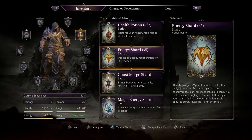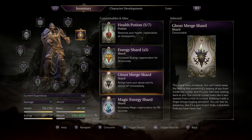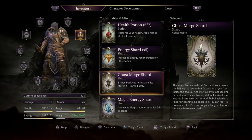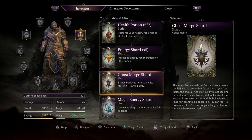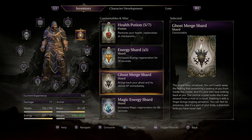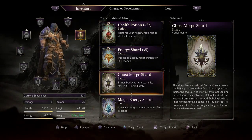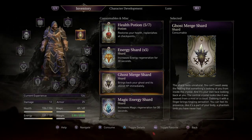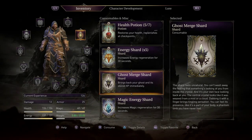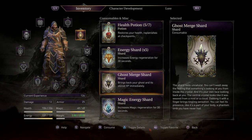Energy shard — energy is about to burst when it's full. For a short period, the consumer feels an increased influx of energy, so I get faster energy probably. Ghost merge shard — the shard feels unnatural, you can't wash away the feeling that someone's looking at you from inside the crystal, and it's your own face looking back at you. The central crystal looks like it was weaved from a mist or cloud. Dabbing it with a finger brings a tingling sensation. You feel its presence like it's part of your body — a phantom limb you've never had. The menu clearly explains: it gives you health points, replenishes checkpoints, increases energy regeneration for 30 seconds, brings back your ghost and its stored experience immediately. So if I die, I can use the ghost shard to get my stuff back immediately, but it's a consumable. That's insurance against carrying a ton of experience and losing it all at once. I think I'm going to go a long time without using a checkpoint to see if I can get a good combo going.